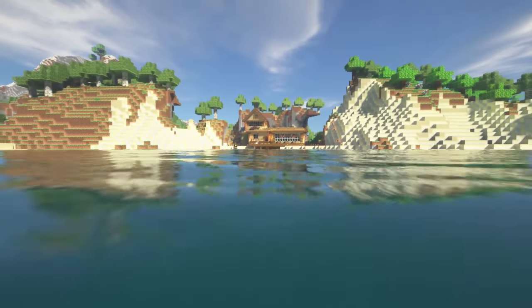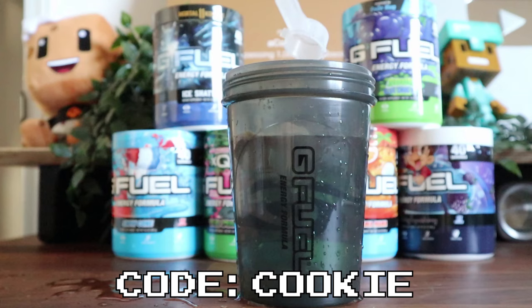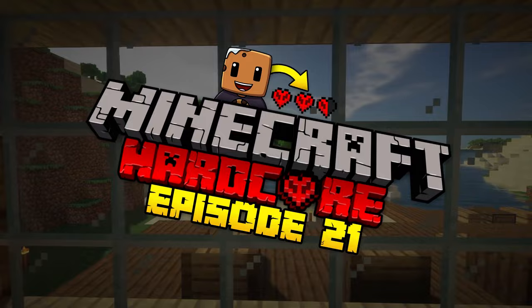Today, I will be building my real life beach house in hardcore Minecraft, and it actually turned out insane — it is exactly identical to the real house in real life. Just a quick reminder, I am partnered with G Fuel and using the code cookie or the link below, you can get 30% off everything. Building this took me a very long time, so please subscribe and I hope you guys enjoy episode 21.